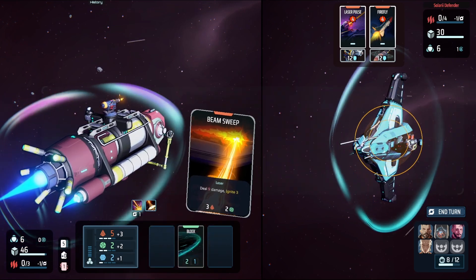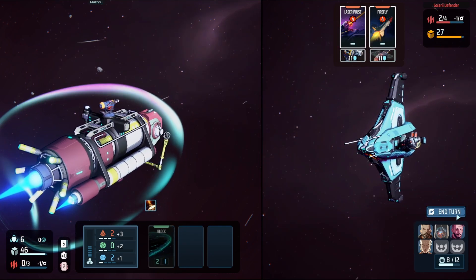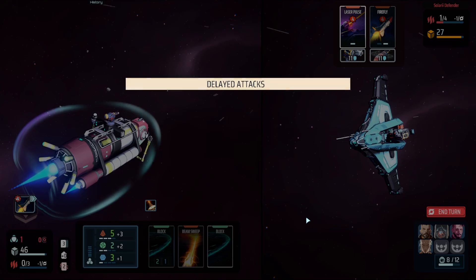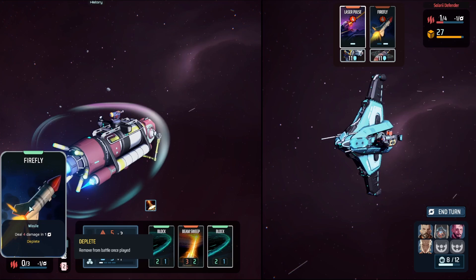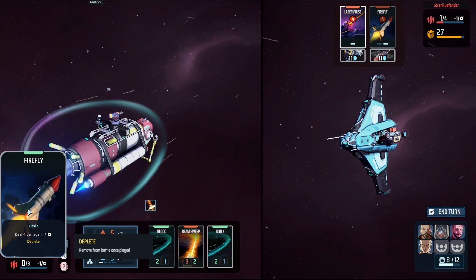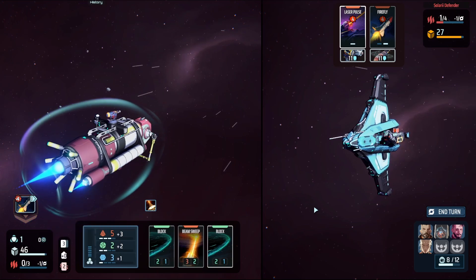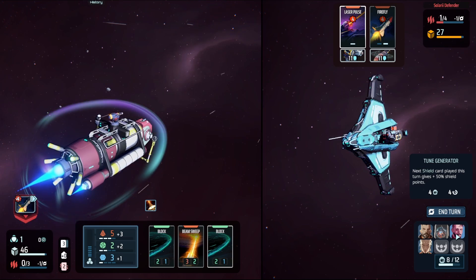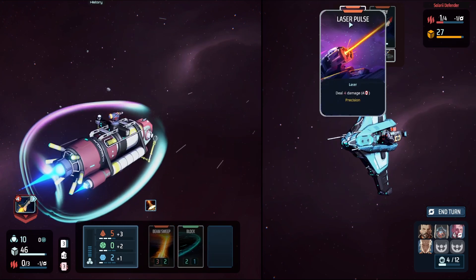Beam Sweep is free so we can do that. Missiles are a bit special — you can target them with anti-missile skills or weapons, and they usually take at least one turn to travel. We're taking four damage from a missile and another four from Laser Pulse. We have one shield, but this crew ability gives us 50% more shield — now we have 10 and can block both.